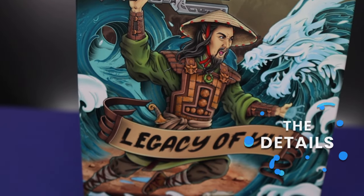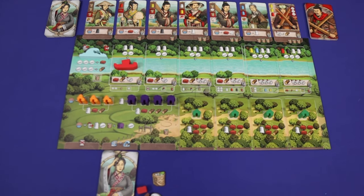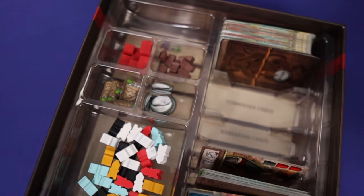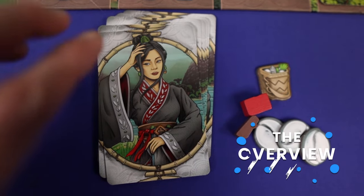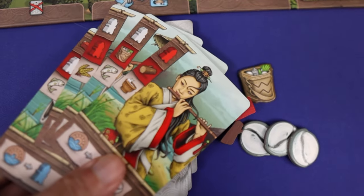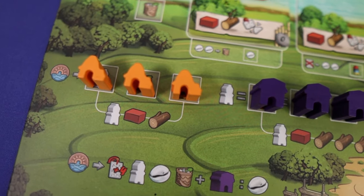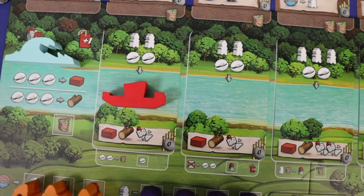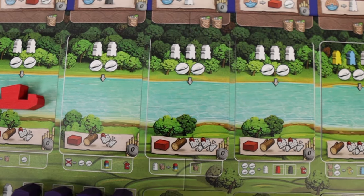The game plays one player with mechanics such as deck building, worker placement and resource management. The game is of medium complexity. Legacy of You is a solo campaign game where you need to manage your deck of cards and resources to pay the cost of fighting barbarians, building buildings and essentially avoiding the incoming flood by building the canals in time to win.